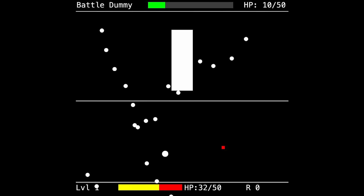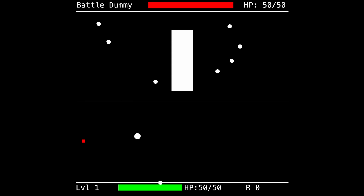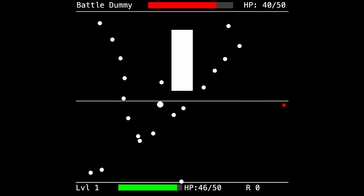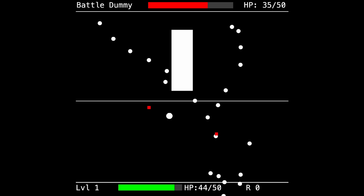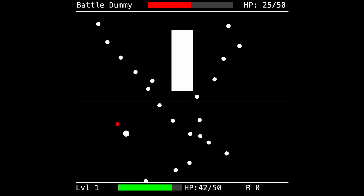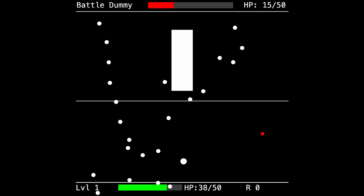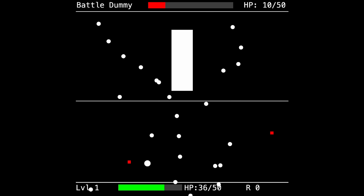I quickly noticed an issue with how health was restored. Since the world was constrained to a single screen, going back to the center to get healed after every fight was the optimal play, which made it feel obligatory rather than freely roaming. To fix this, I made it so the player needed to pay to heal using the same currency used for leveling up. Now you needed to carefully balance between healing or saving your experience currency for an upgrade, while keeping in mind that you could lose all your currency if defeated in battle. You could also heal partially, providing flexibility in managing the currency resource.